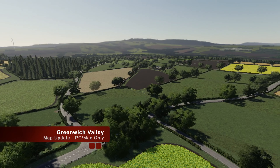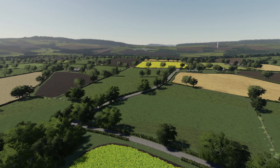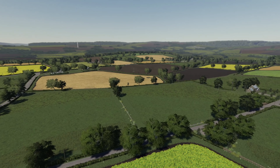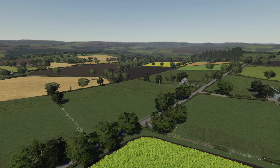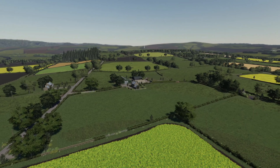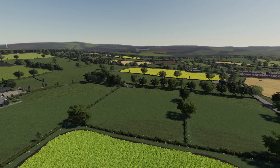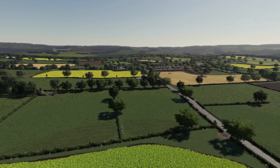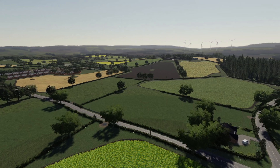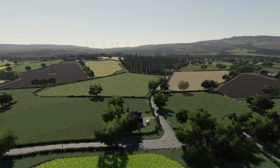And lastly today, we've got an update to Greenwich Valley — PC and Mac update only. Currently this is not in testing for console as of yet, but stay tuned to the channel because it will be coming to console eventually. This is changelog 1.1: redesigned the cow, sheep, and storage yards; added season support; fixed gates for competitive farming; sellable house and grain silo; new redesigned wind turbines; and something absolutely amazing — added a second BGA. That is game-breaking right there. Thank you, thank you, thank you Green Bell for the amazing update.